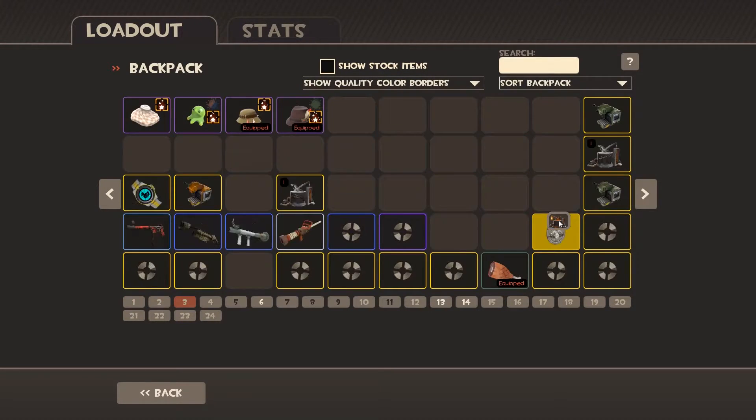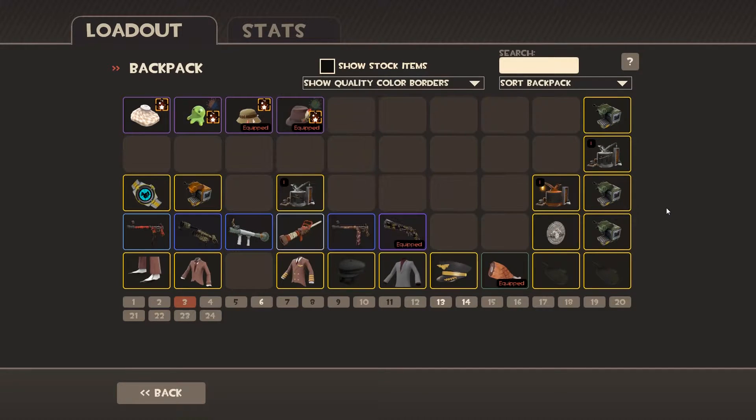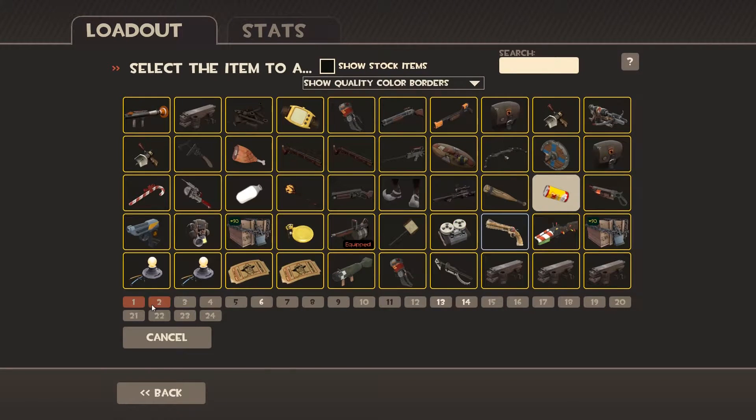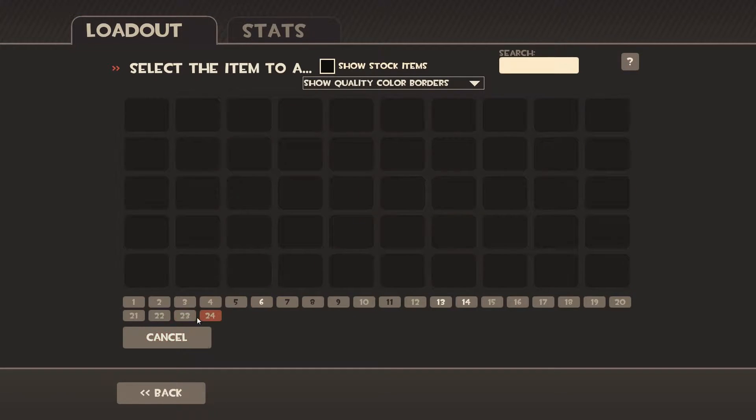With 'glitched' I mean when the gunmetal update came out there was a glitch where if you would end an MVM tour you could get a professional kit, but it was not bound to any weapon, which means in other terms it's universal.